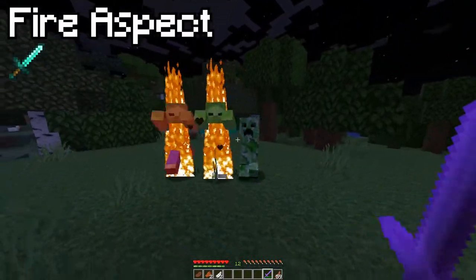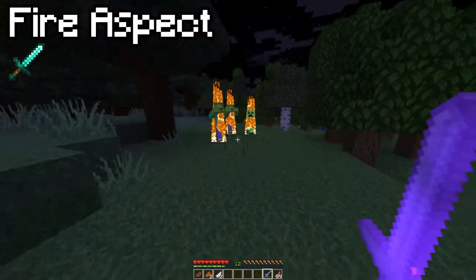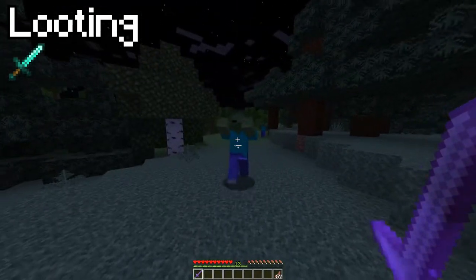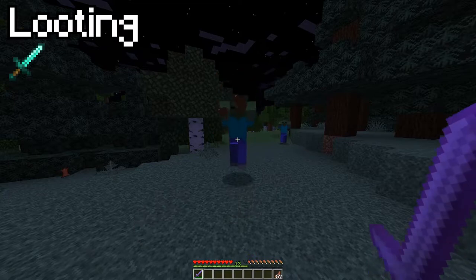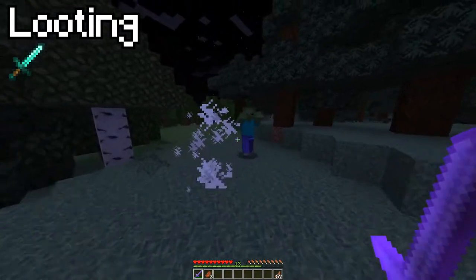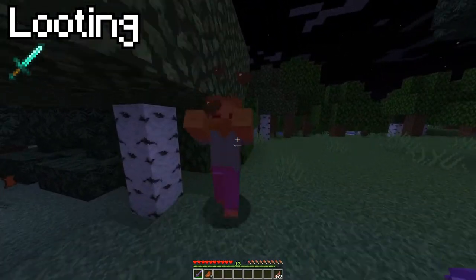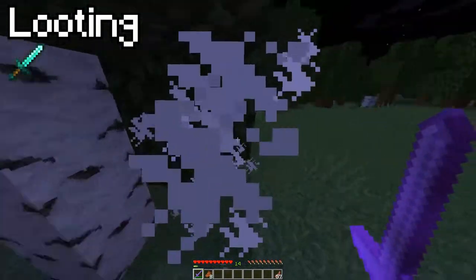Fire Aspect — now this is the pyromanic's choice of enchant. It sets targets on fire. That one's pretty simple. Looting gives you more loot from killed mobs. So instead of getting one gunpowder from a creeper, you could get two. This also helps with rare drops such as chainmail and skulls, to name a few.